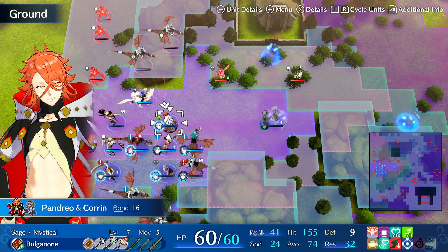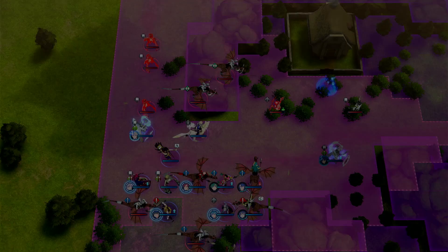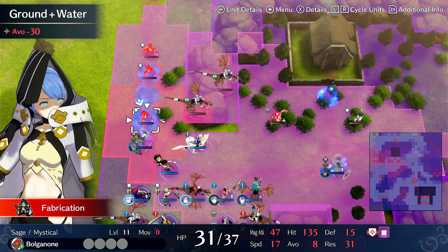So in this case, I noticed that my Corrin — Pandrea Sage — has an ult. So let's use his ult: Torrential Roar. What this will do is it freezes all the mages, because it hits two of them and triggers the freeze. And he can tank a mage — I'm not worried about that. 47 damage with low speed, 32 res, he's not going to be hit for anything. So these are now completely removed from the equation.